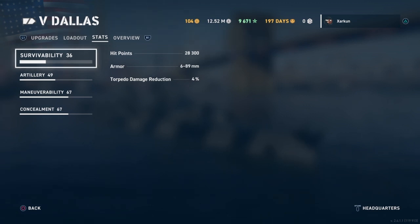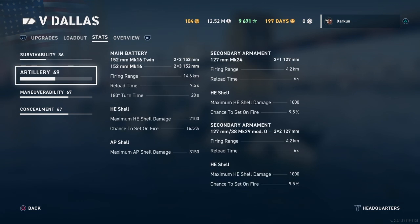There's no real torpedo reduction to speak of, so don't get hit by torpedoes — luckily, you do come with sonar. Artillery: it's got 10 152mm guns in the exact same configuration as the Tier 5 heavy American cruiser Pensacola. It has two turrets with three guns and two turrets with two guns, for a total of 10 guns. One turret of each type is in the front and rear of the ship. They fire out to a range of 14.6 kilometers on my build.